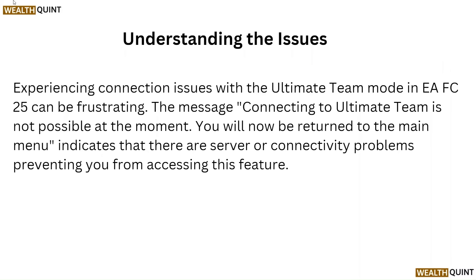Understanding the issues. Experiencing connection issues with the Ultimate Team mode in EA FC 25 can be frustrating. The message 'Connecting to Ultimate Team is not possible at the moment. You will now be returned to the main menu' indicates that there are server or connectivity problems preventing you from accessing this feature.